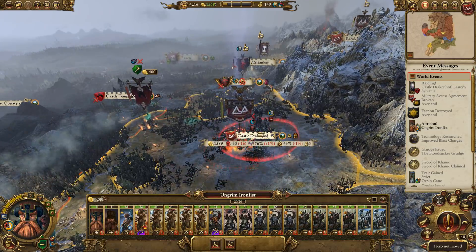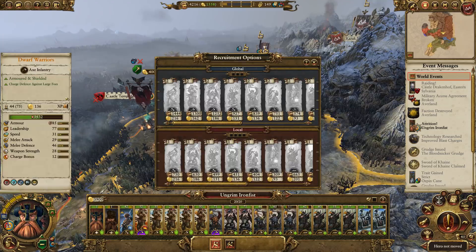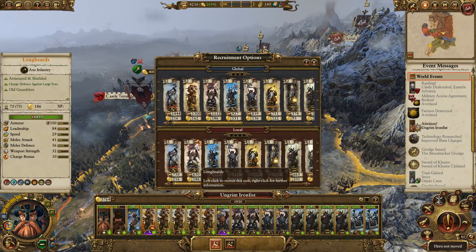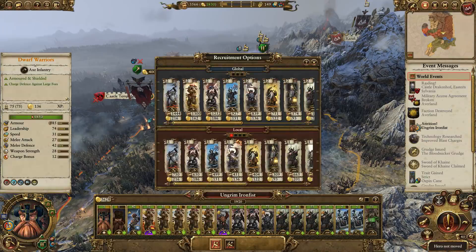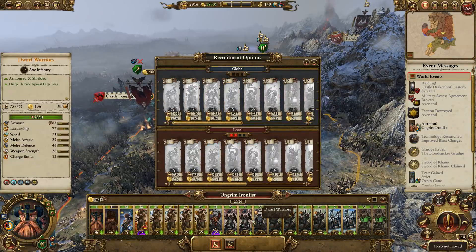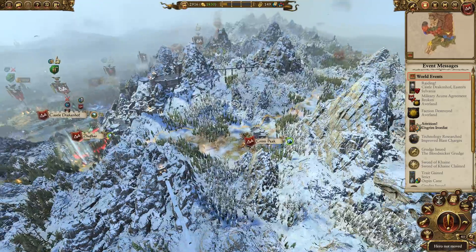Let's sneak in here — that's going to get us replenishment, that's going to be useful. What I might do is just merge those and get some more longbeards, because the Dwarf Warriors are already pretty bloody sturdy. The longbeards, on the other hand, can dish it out as well as take it, so well worth having them on side.